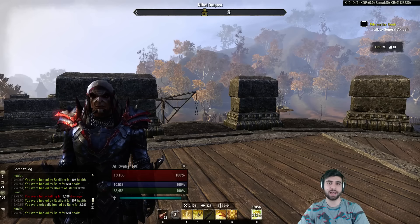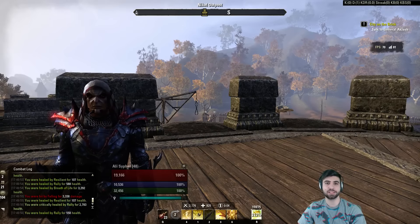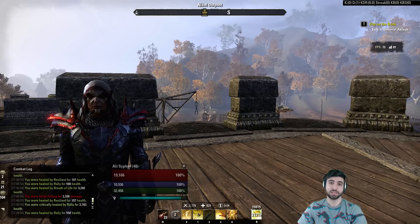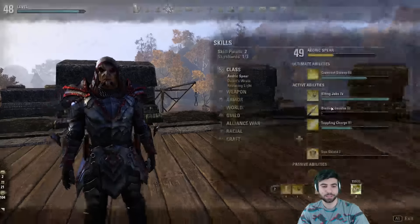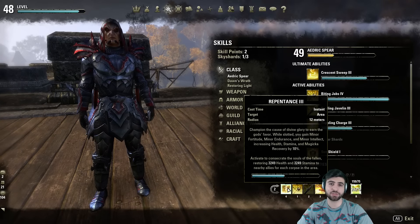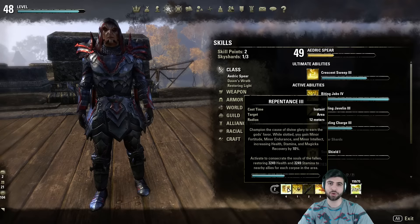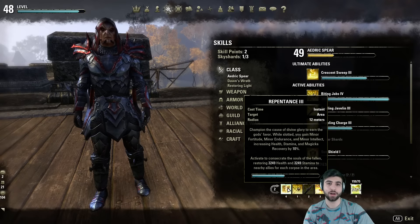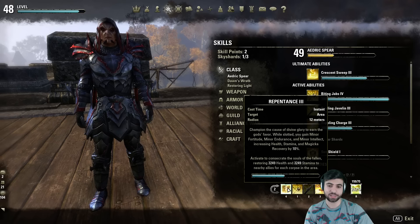I've been playing this for the past week and a half, so I'm not a master at the stamina Templar, but I've done enough with it to feel confident with the build. It's definitely something I recommend for 1vX or 1v1 gameplay. On the dual wield bar we have Repentance. Repentance is a very strong Templar ability — it's going to give you 10% regen across the board, and after you kill someone or someone is dead near you, you can cast this ability free and get stamina and health back.